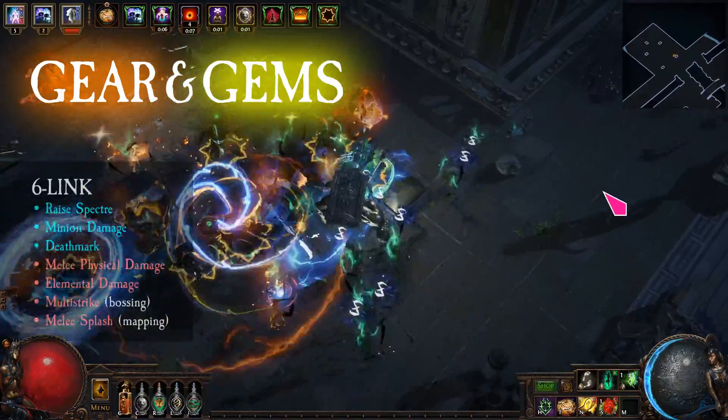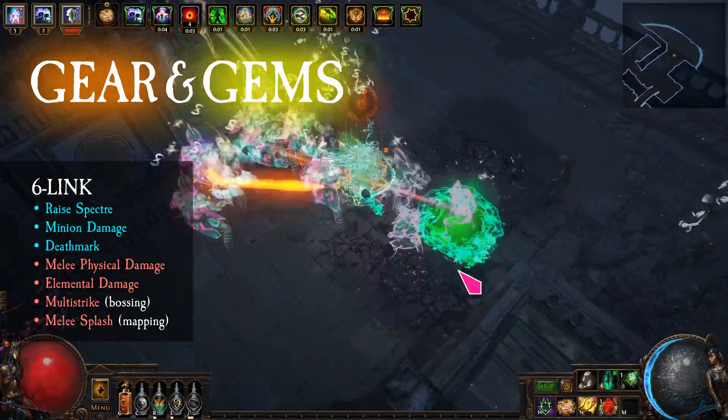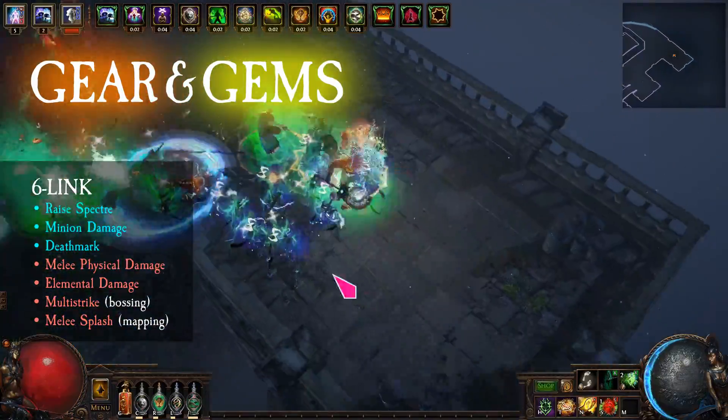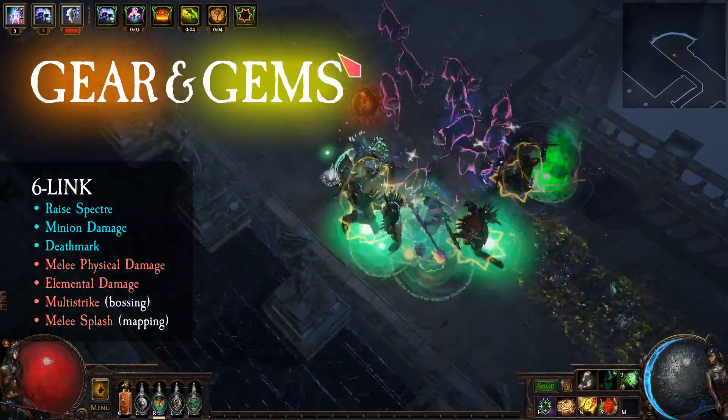For bossing, the 6-link is Raise Spectre, Minion Damage, Deathmark, Melee Physical Damage, Elemental Damage, and Multistrike — which I swap to Melee Splash for mapping.